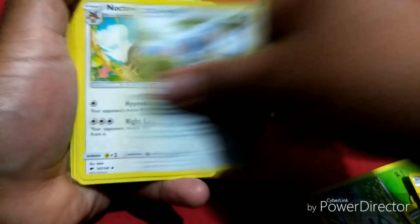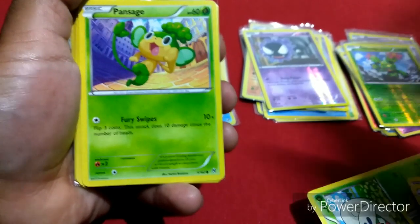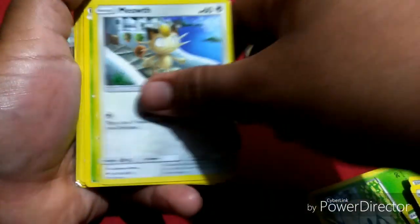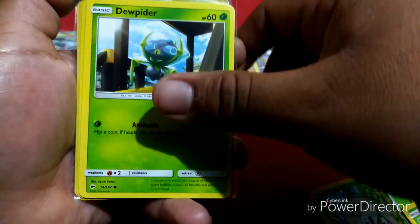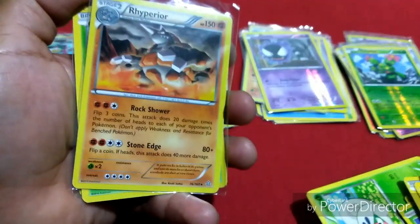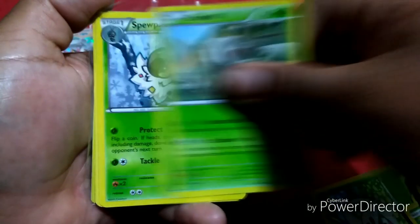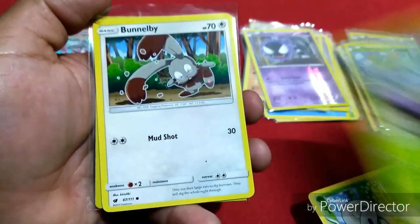Serperior, Lilipup, Voltorb, Telo, Phantump, Metagross, Komala, Komala, Rockruff, Tangela, Nansage, Shoomish, Meowth, Yanma, Dewpider.